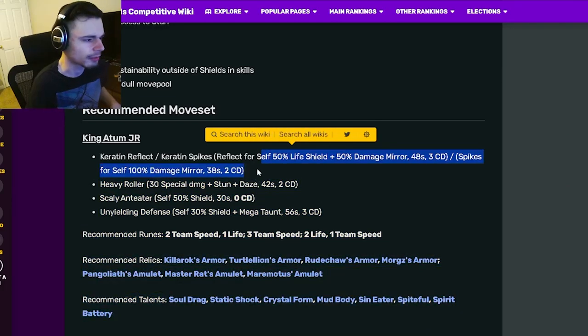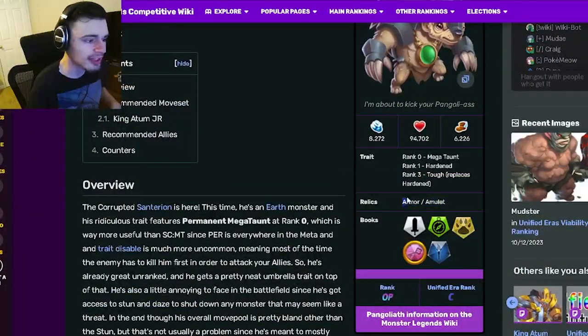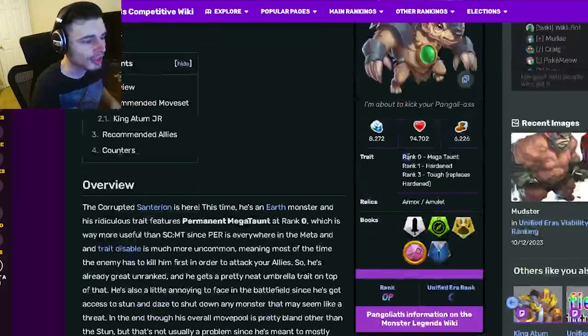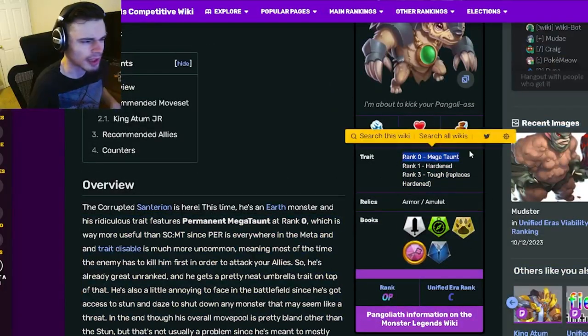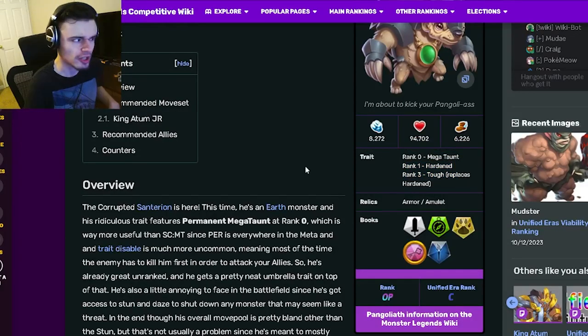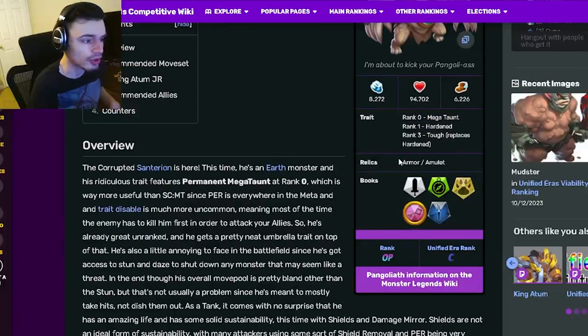This monster is very, very good. Armor and Amulet are great relics — you can choose Armor to give him even more armor, or an Amulet to give him Stamina or a back option. His traits are amazing; you only really have to get him to rank zero and don't even need to rank him up for him to be at peak performance.